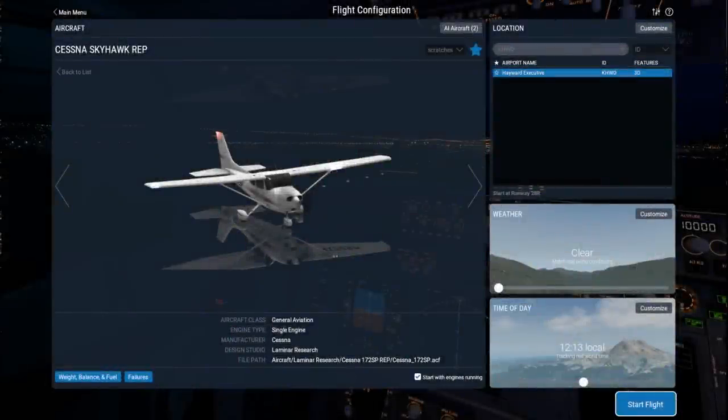Hello everyone and welcome back to my Flight Career Series, this time in X-Plane 11 where we are going to test out the Reality Expansion Pack, REP, for the default Cessna Skyhawk. It gets saved as a new plane to distinguish it from the default one and I put it in a new folder, but basically the basic airplane is just the default plane and everything else is on top of that. It is payware and thankfully I got it on sale during the July 4th sales.